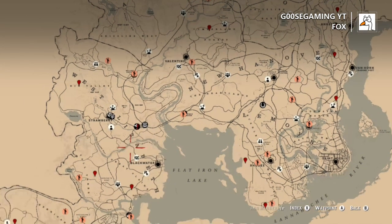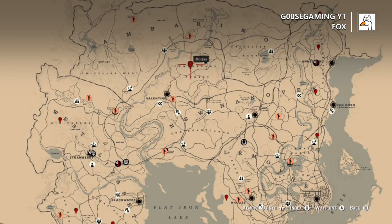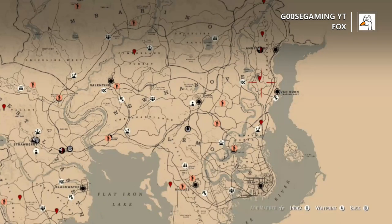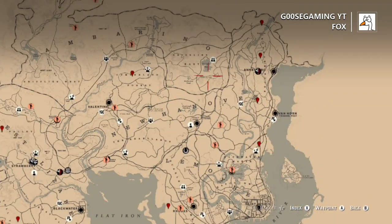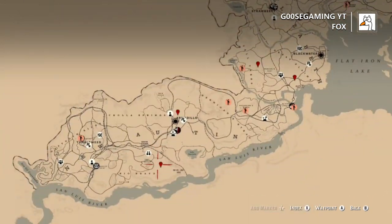Just so you guys know, I will be timestamping every one of these animals at the start time in the video so you can find them pretty easily. So, fox — you can find these all over the map. A lot of times they do hang out with coyotes. You can find them all along this area from Bluewater Marsh all the way north following the train tracks. You can also find them in those areas that I just circled over there.